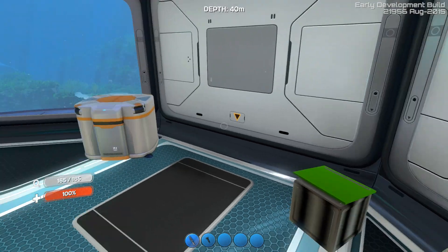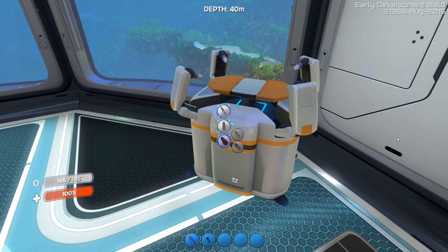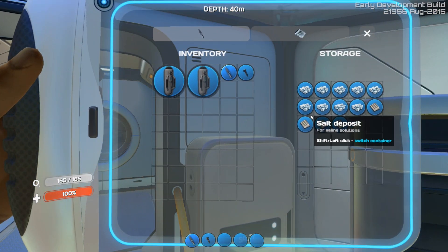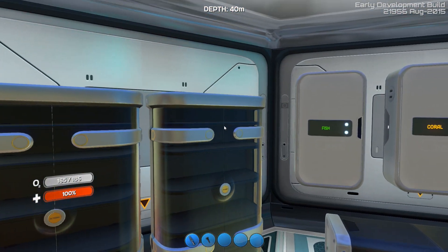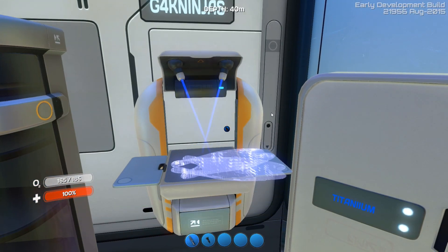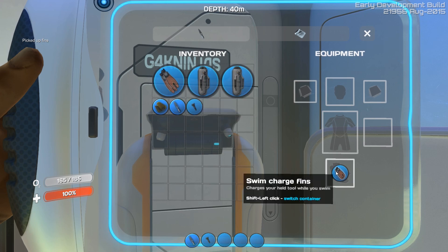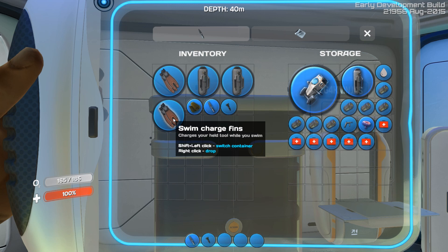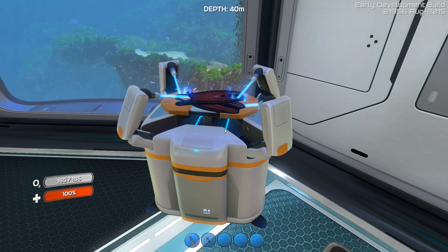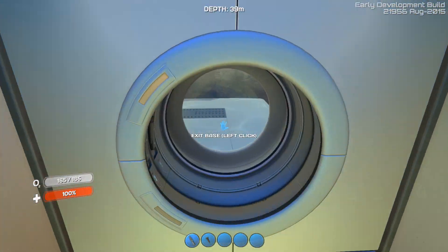I'm just going to make some fins from the silicon I have. What do I need to upgrade them to fastest fins? Another silicon and fins - so I need three silicon total. We have three silicon - beautiful. Let's make some fins. Let's take the swim charge fins out - we don't need them really at this point. And let's make some ultra glide fins, because that's what we really want. And now off we go to find a lot of nice little quartz.